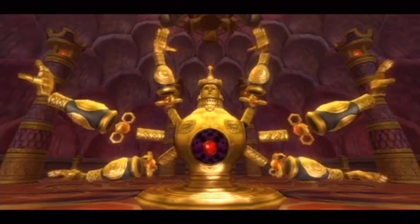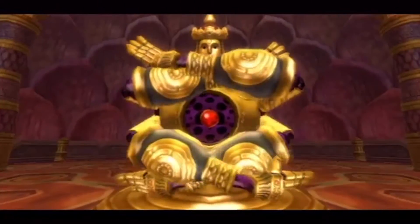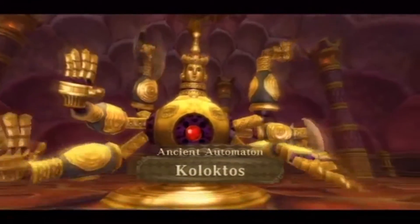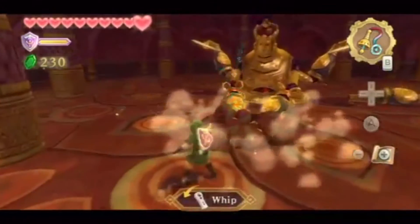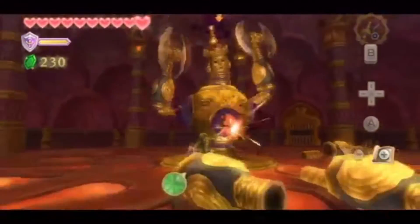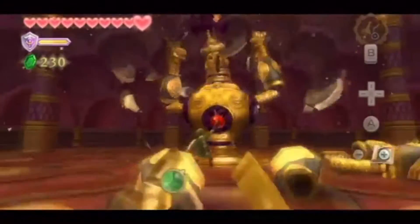It has a whopping 6 arms, which are controlled by a black ghostly entity. It has one opening containing its weak spot, which it protects with a pair of its many arms. In order to defeat this monster, Link has to use a whip to literally tear its arms off of its body, leaving the weak spot unguarded so Link can attack its heart — or probably what's left of its soul.